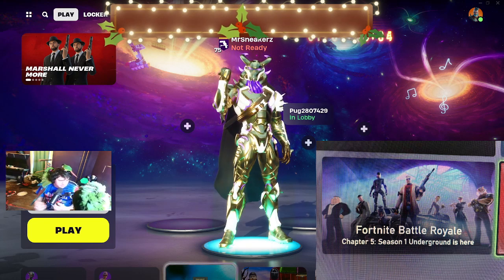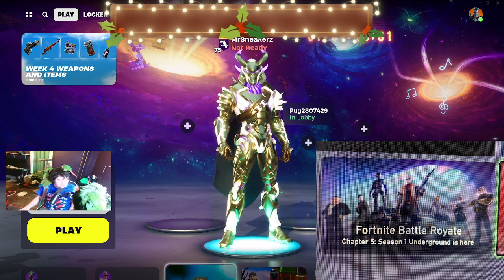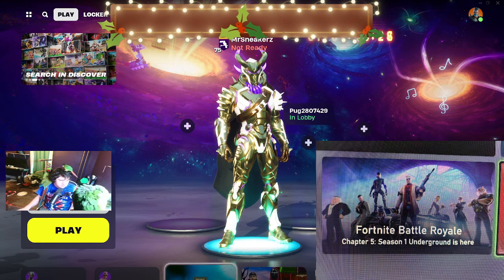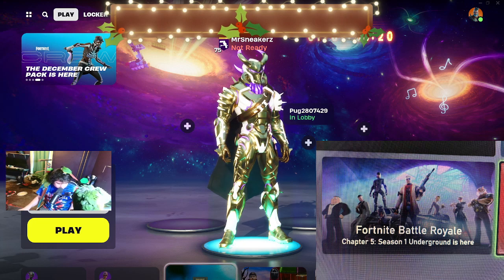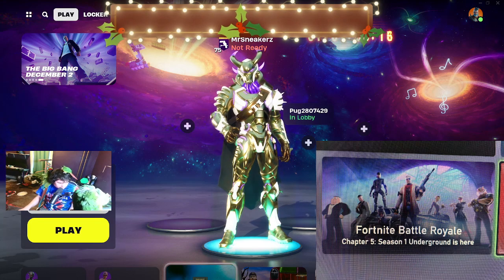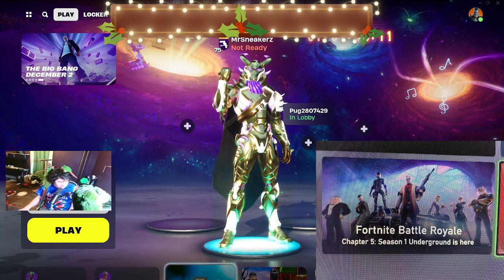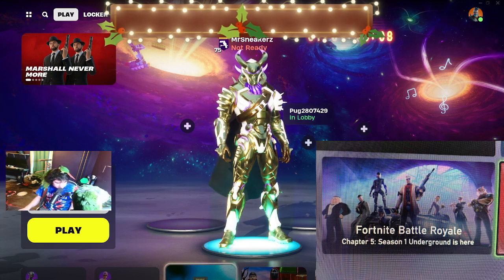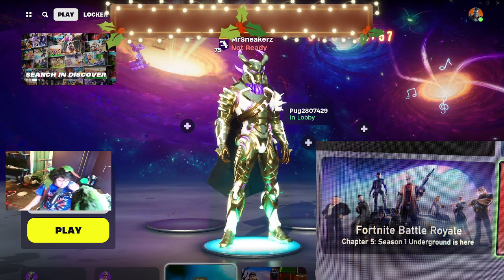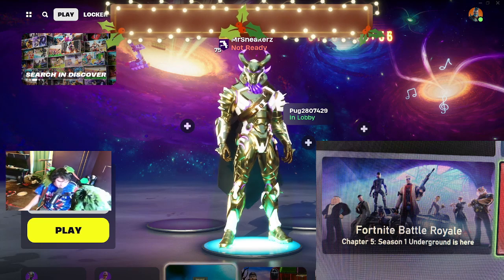The official title for the season is called 'Underground Is Here,' which might be referencing back to Chapter 2 when they found the alien spaceship underground. People are also saying they've seen the Chapter 5 map, but I've only seen rough drafts of it.